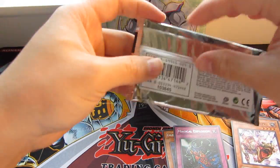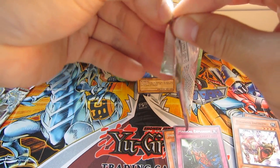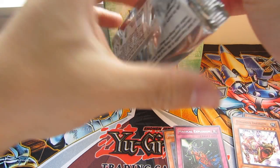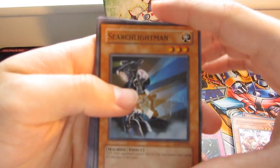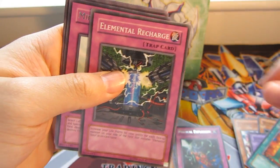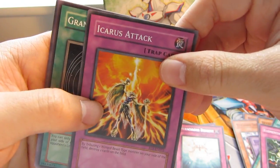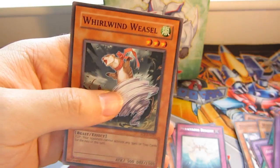We'll go with Enemy of Justice. So we have a Search Lightman, Elemental Hero Mariner, E-Emergency Call, Elemental Recharge, Miraculous Descent — Rare — Icarus Attack, Grand Convergence, Elemental Hero Necroid Shaman and a Whirlwind Weasel.